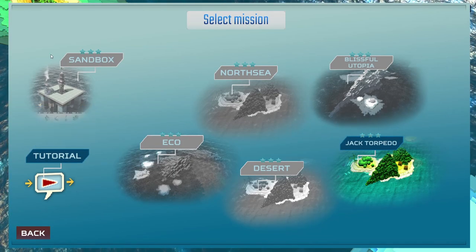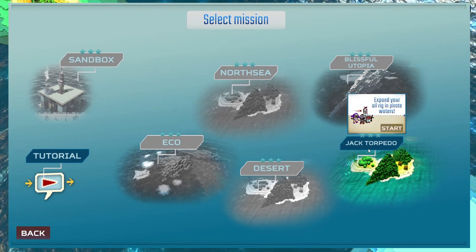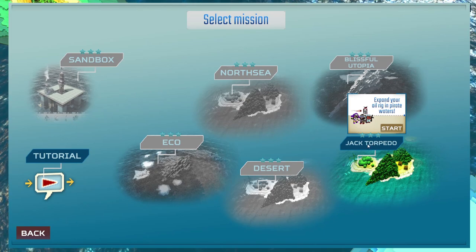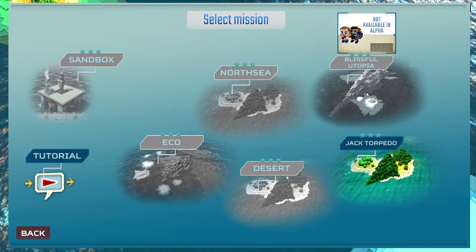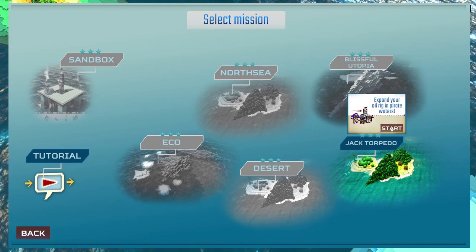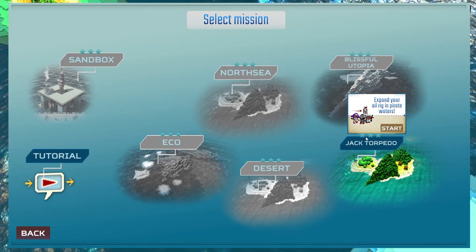I've done the tutorial, and we only have a choice of one level in the alpha version right now, and it's the very weirdly named Jack Torpedo. What does that mean? Expand your oil rig in pirate waters. That doesn't sound ideal. Why must there be pirates? Why can't we start over here in blissful utopia? So we'll start over here on the Jack Torpedo level, where there's going to be pirates. What could possibly go wrong?